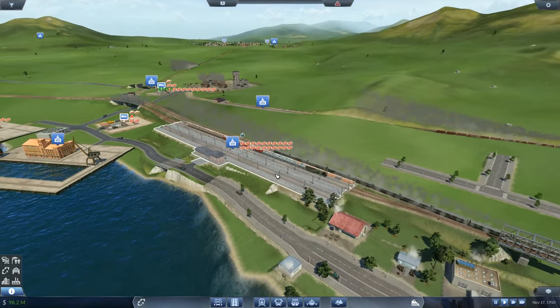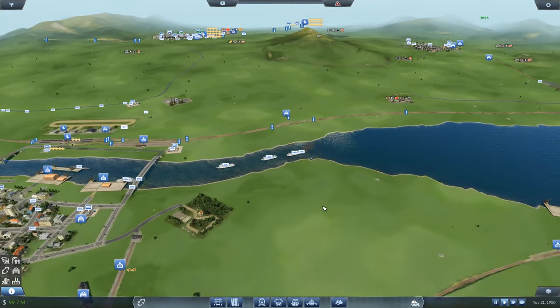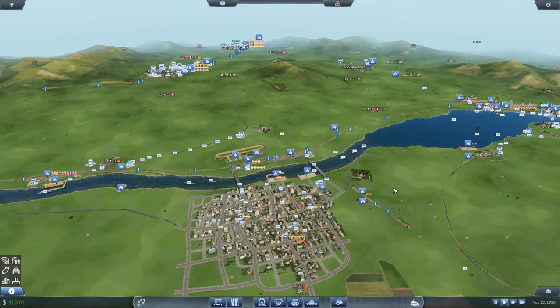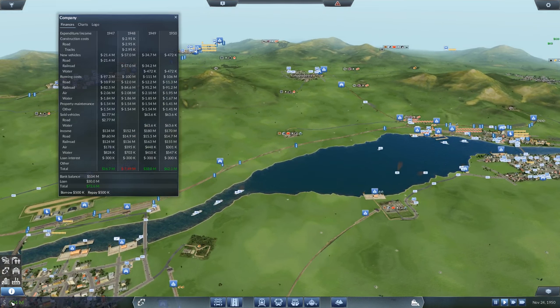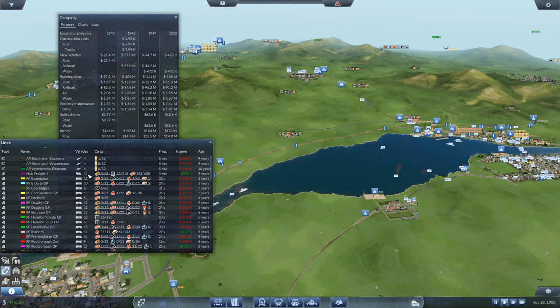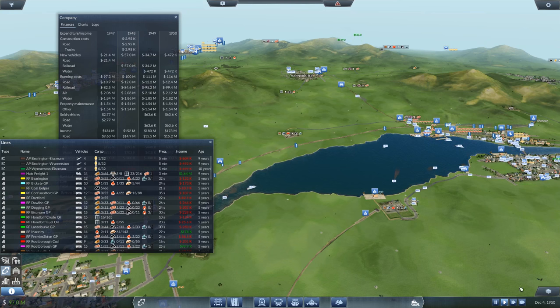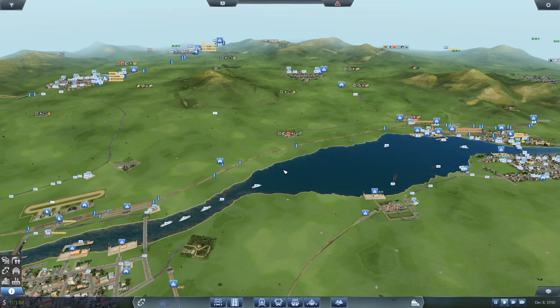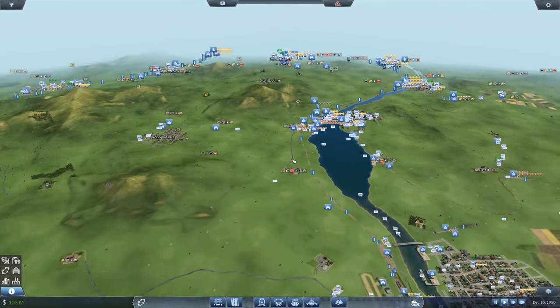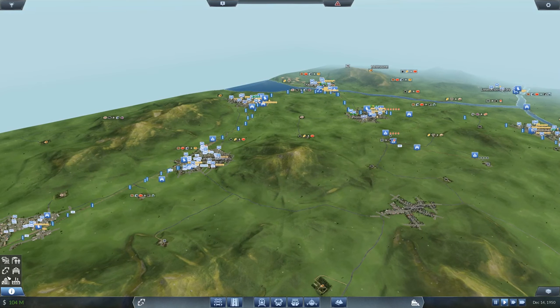We've got 100 million to spend! I'm thinking we're going to get some more freight trains because we just don't have enough — 14 I think. We're only making 1.6-2 million on freight. We need to get more stuff on the lines. I think the next episode is going to be dedicated to getting more freight on the lines — building materials and goods are probably the first target.